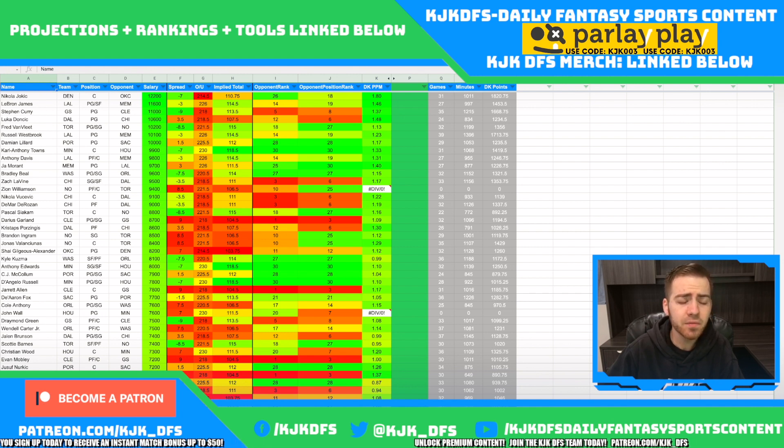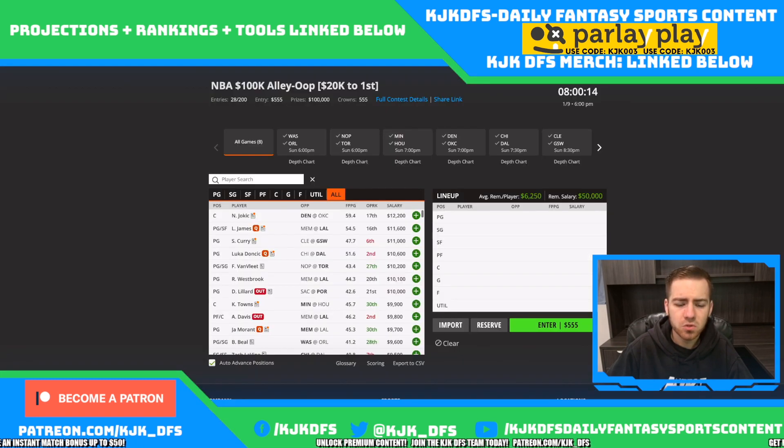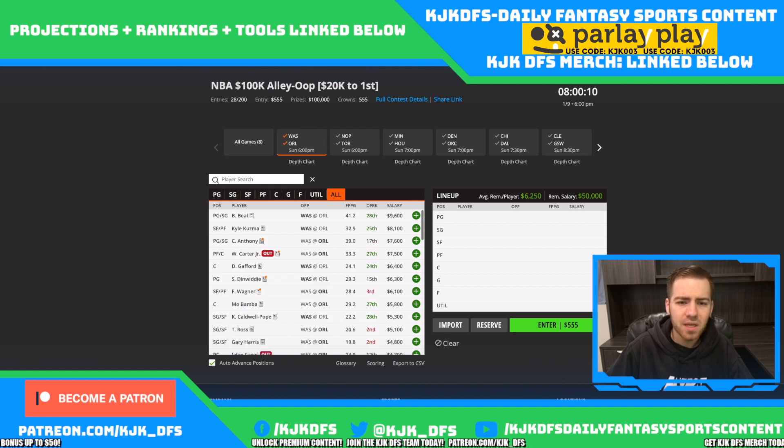Don't forget to stay tuned to the end of the video for my lock of the night — the fan favorite segment. We nailed it again last night going with Bobby Portis. First game on the slate: Washington taking on Orlando. Wendell Carter Jr. was listed as out last night, and as far as tonight, his hamstring situation remains to be seen.